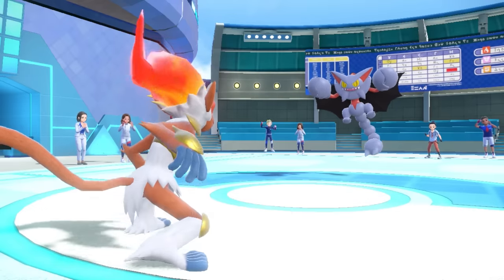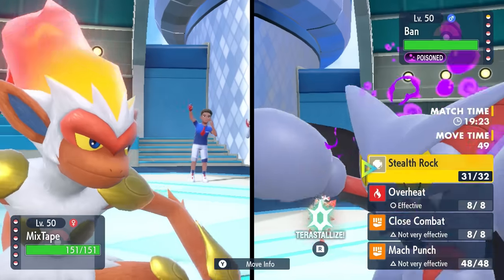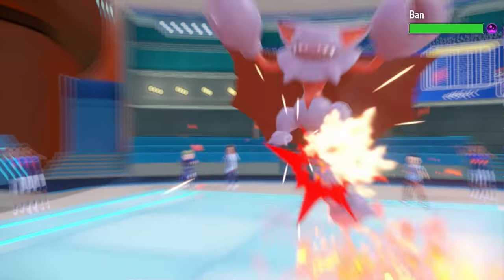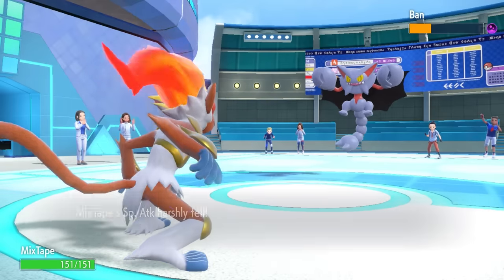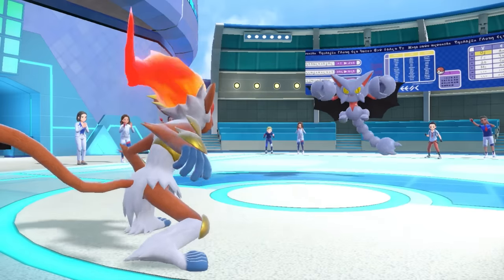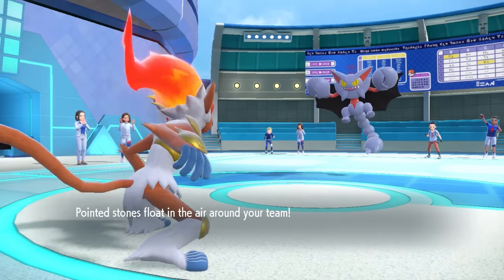As they get the Toxic Orb, I imagine they probably just want to set up rocks of their own. I'm a mixed Infernape and my mixtape is fire — I'm going to go for Overheat to just nuke stuff. It does a nice chunk to Gliscor. It will get that back from Toxic Heal, but as they go for Stealth Rock, it allows me to live to see another day.